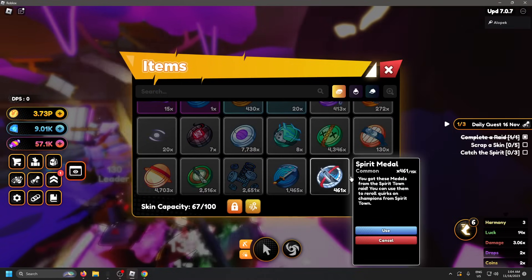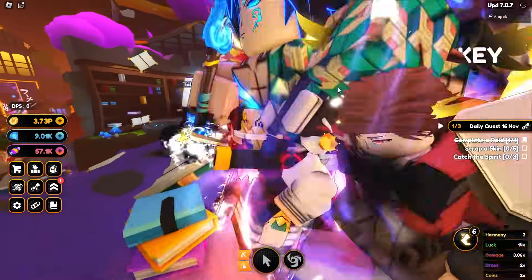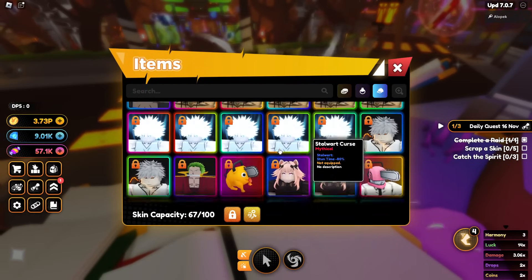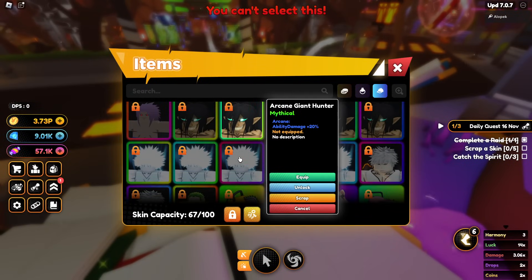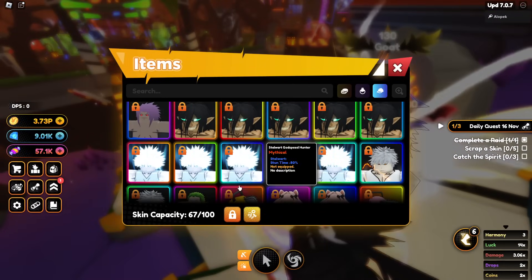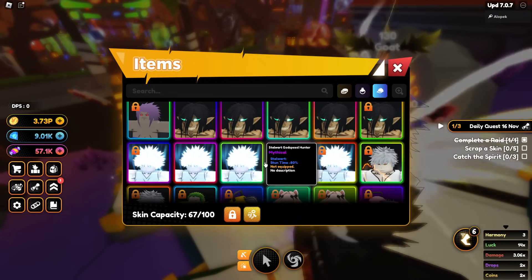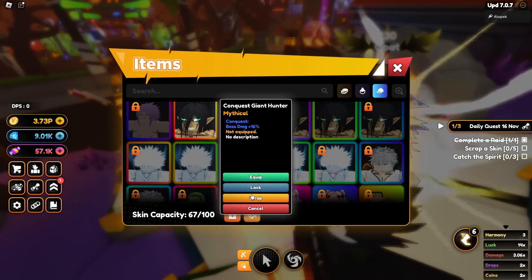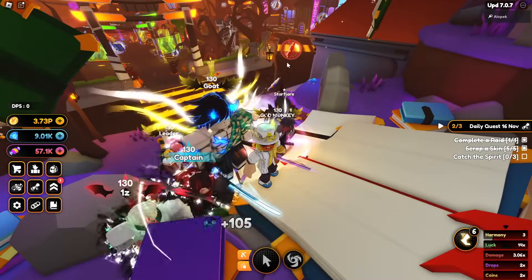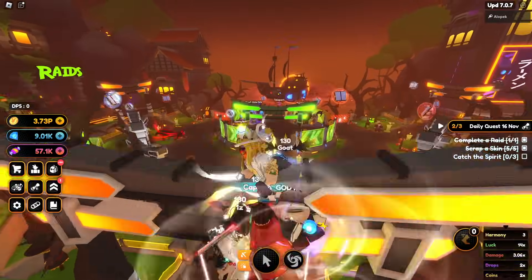I need spirit metals but we don't really have that many, so it's not really worth it. That's unfortunate — still bad RNG even after grinding for so long. Let's scrap some skins real quick. We don't really need these. I have to unlock them first. Let's get rid of some — as long as they're not perfect we should be good. We scrapped them and got 45 — not bad! Daily quest done.